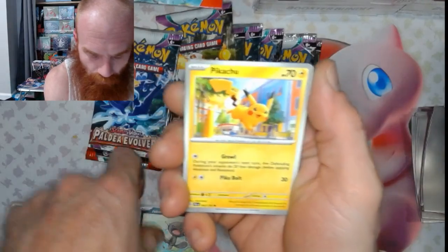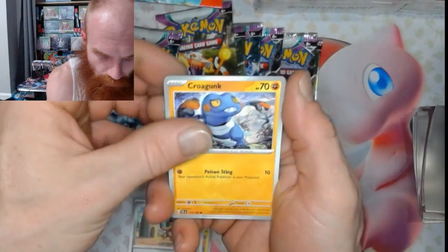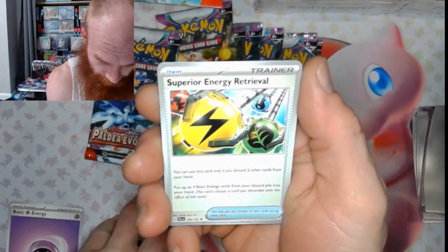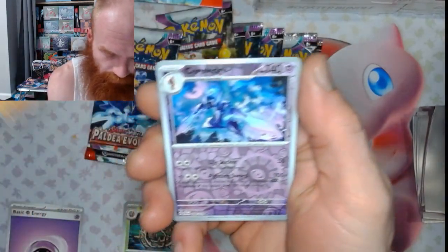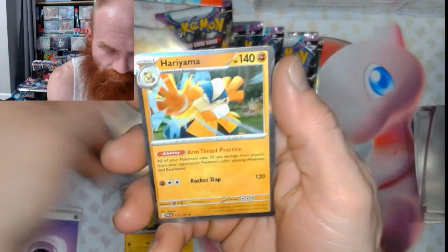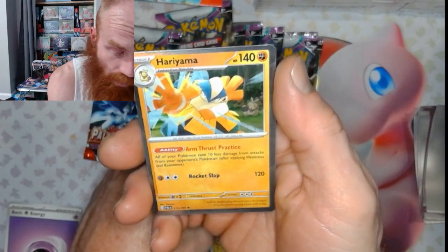We got a Wooper, Pikachu, Cufant, Croagunk, Brambleghast, Superior Energy Retrieval, Pseudo, Ceruledge, Magnemite Reverse, and Hariyama.